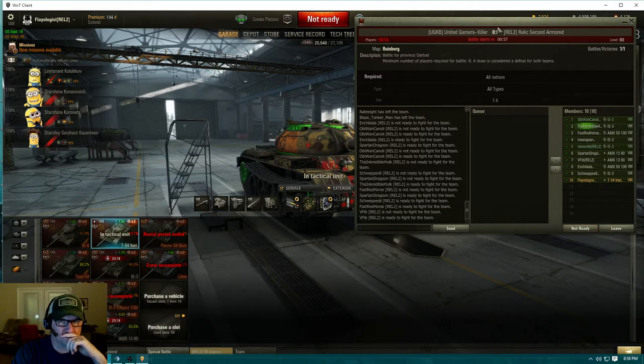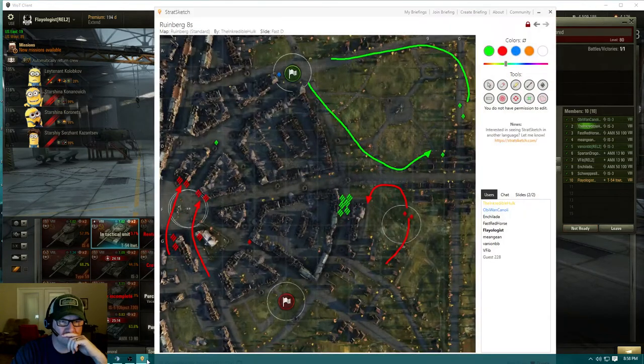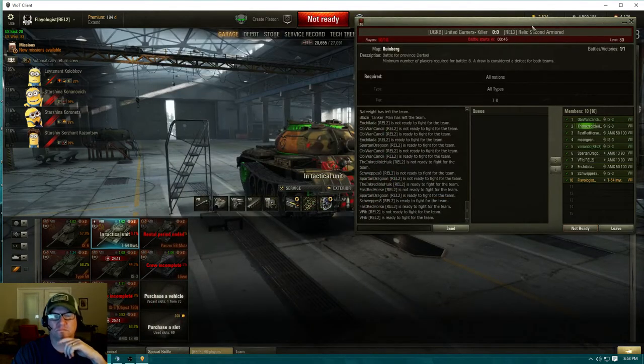This side's a little heavier than the north side strat, so we're probably a little more susceptible to fast cap. But I think we're positioned in an area where we can reset it pretty easily. 5100 probably would be good - do both of you have the 100s loaded? Or the 90s? That'd be you, Enchilada and Red Horse - which guns you guys got loaded?